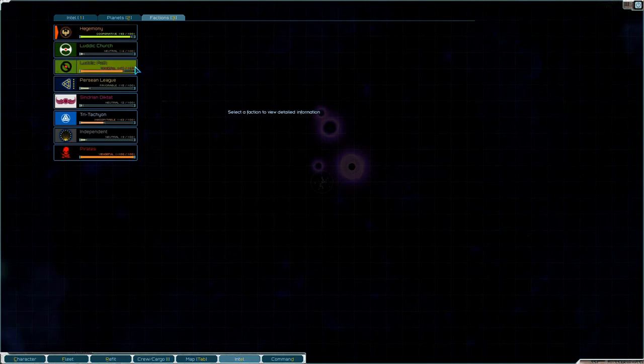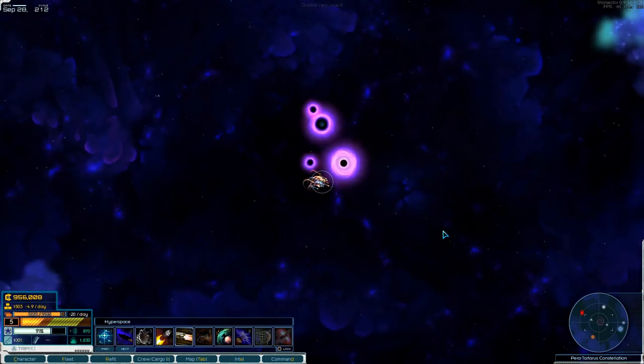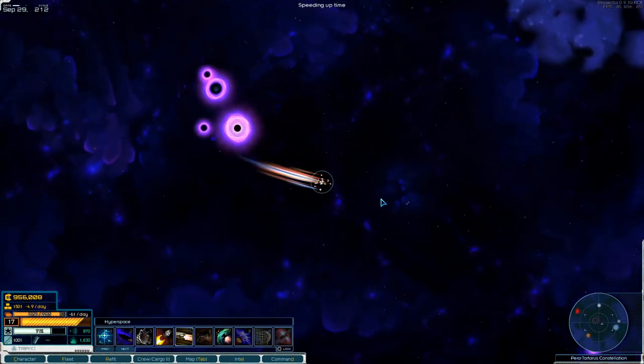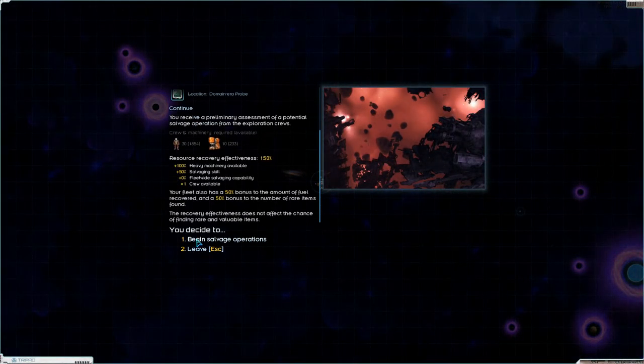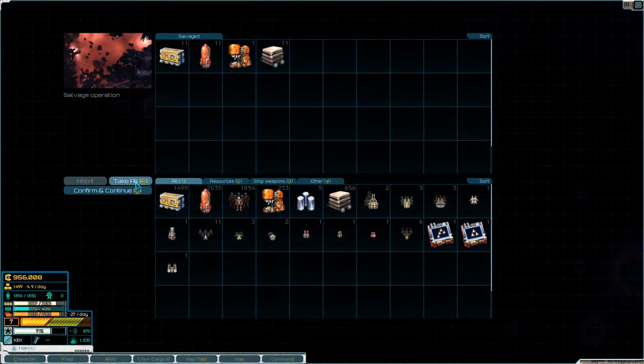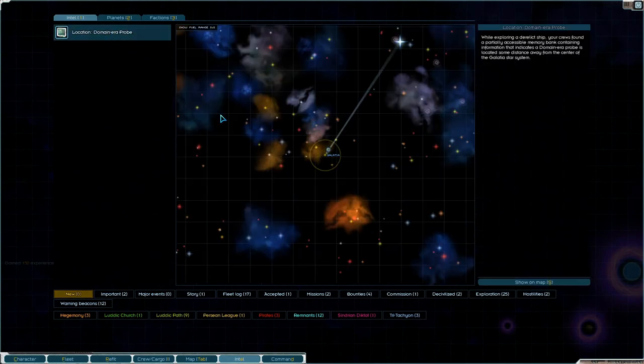We're Persian League, so we can go to Persian League stuff, we can go to Sindrian Diktat, we can go to Tri-Tachyon, the Independents, and of course the Hegemony. So we will go see if we can find ourselves some new ships.